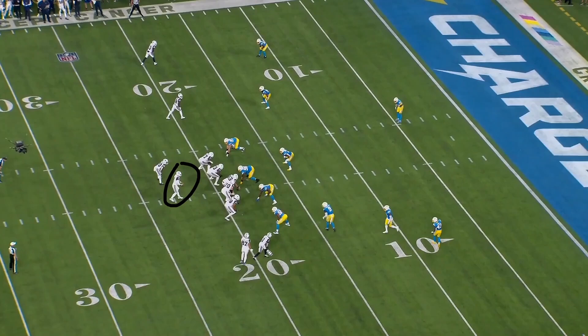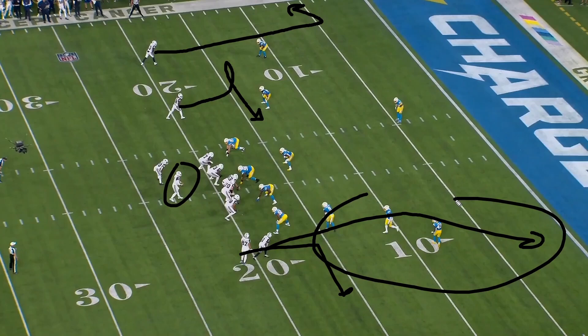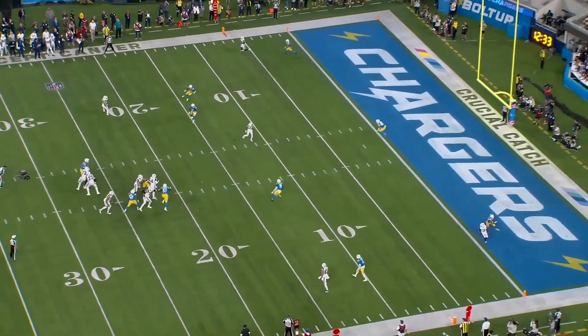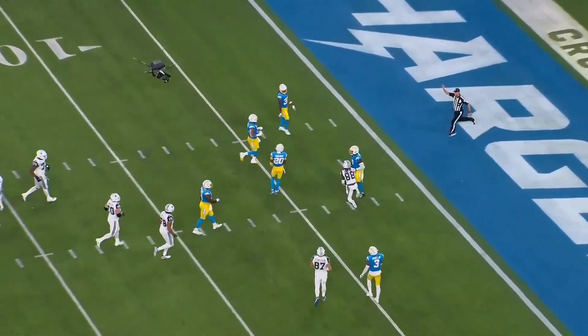Next play — another great play by Dak. We got smash up top — corner, corner, out. That's guarded, so Dak has to come off it. Then you've got CeeDee on a return route and Gallup on the comeback as options three and four, with the running back on a swing. Dak does a great job looking at the smash, doesn't like it, steps up in the pocket, keeps his eyes downfield, and finds the open man for a big chunk that sets up a scoring opportunity.